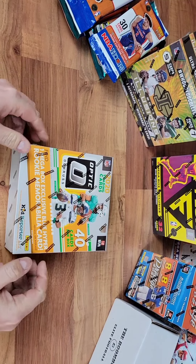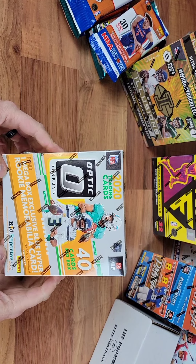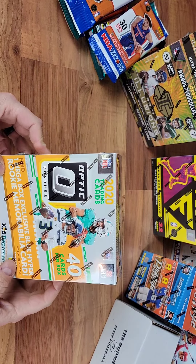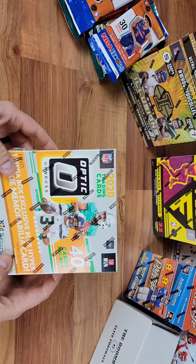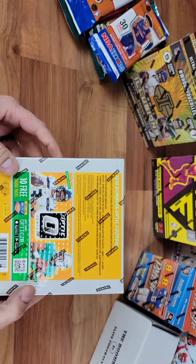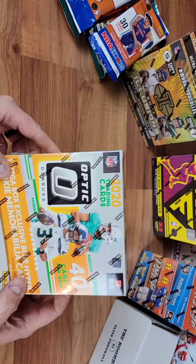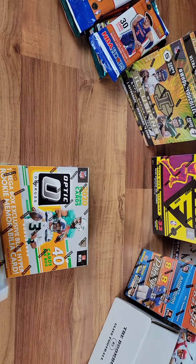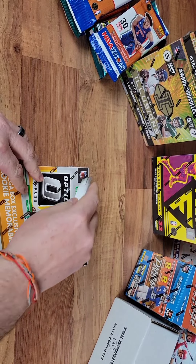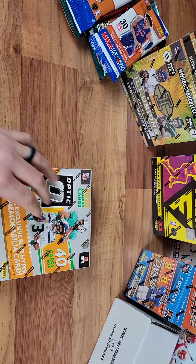Welcome back to the channel. Black Diamond Breaks here. Tonight we're going to open up a mega box of 2020 Optic Donruss. I got 40 cards per box. This is from my guy Mark. Thanks Mark. We'll open this up. I'll shoot you a message that we're opening it for you. So let's get into it and see what we got.